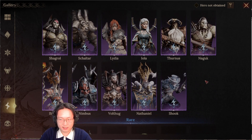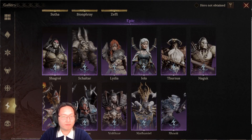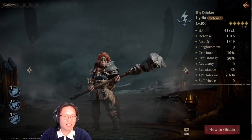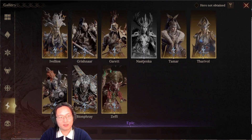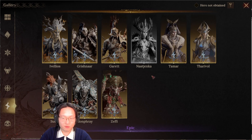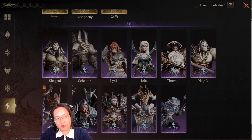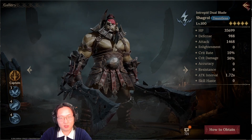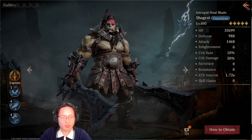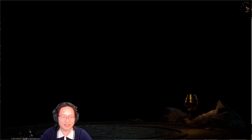For dauntless, you absolutely have the potential to build a second team because every single dauntless epic DPS is good. There are quite a lot of them, and if you have just one legendary dauntless DPS — doesn't matter which — you should be totally fine. One thing to note: there are a lot of melee DPS in dauntless, so when building two teams try to split up the melee and ranged DPS, because melee DPS stack together and get one-shot together.